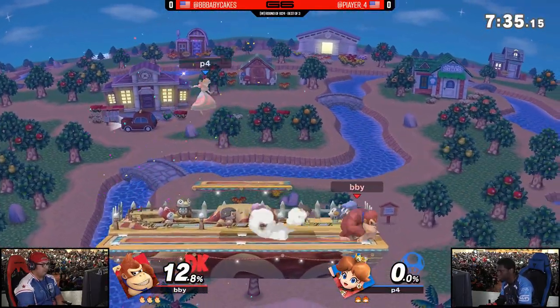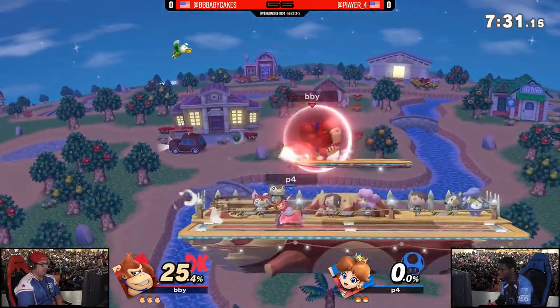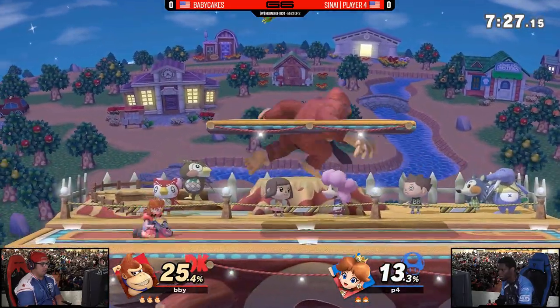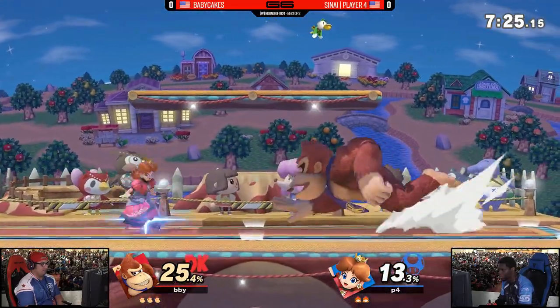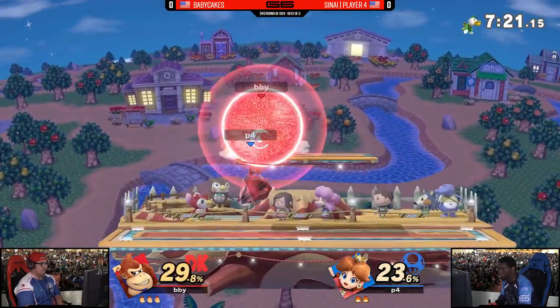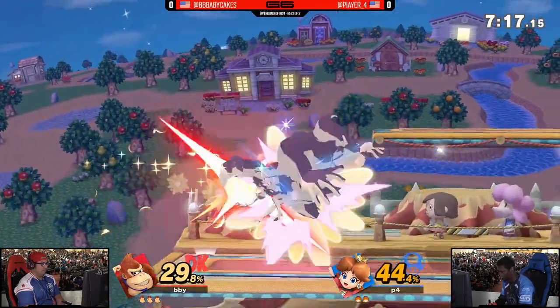Amazing option coverage! You saw he threw out the back air in case Player Four was going to end up behind him, and then threw up the up air in case Player Four was going to DI away. And even though DK's grab kill confirms aren't quite as potent as they were in the previous game, he still has a ton of ways to put you in the air and just kill you that way.